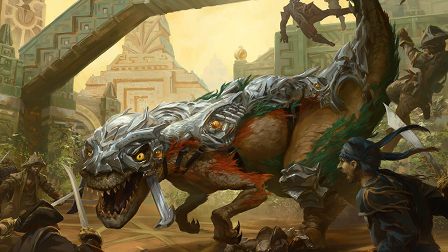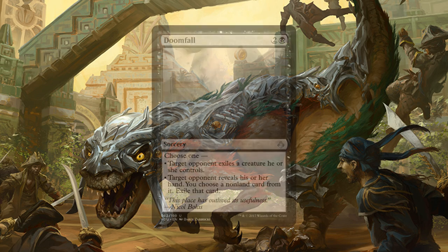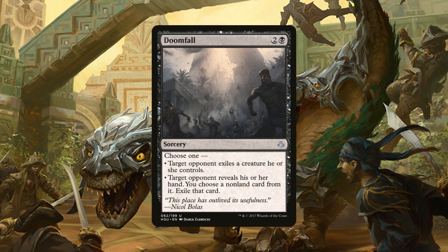Now let's go ahead and take a look at the non-creature spells we have in our deck. We have 2 copies of Doomfall, a sorcery for 2 generic and 1 black mana that gives us 2 options. The first is target opponent exiles a creature they control, or the second one — and the one we're probably going to use the most — target opponent reveals their hand and we get to choose a non-land card from it and exile it. This is most likely going to be used for any type of board wipe, as that's what's probably going to impact us the most.